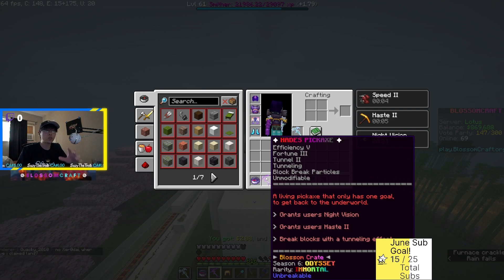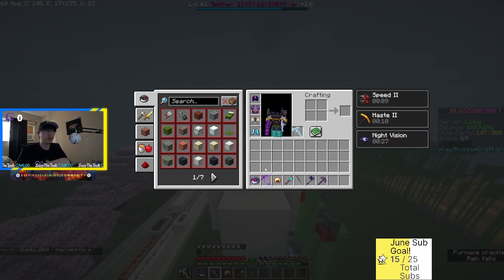In this video we're also going to go over the gear I use to maximize my profits with the Hades pickaxe. Starting off with the helmet, we have the miner hat. The miner hat gives you Haste 3 and night vision. Although the Hades already gives you night vision, the main reason we're using the miner hat is because it gives you Haste 3. This is going for around 200k on the market.